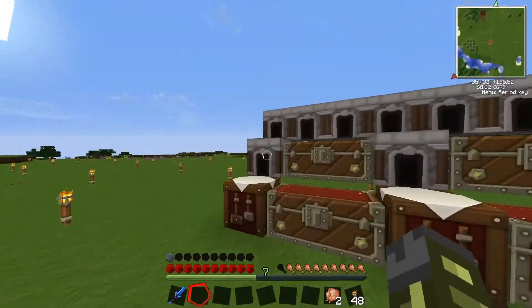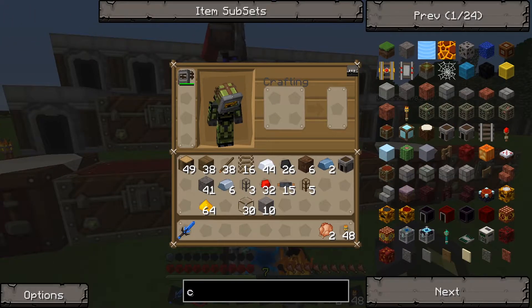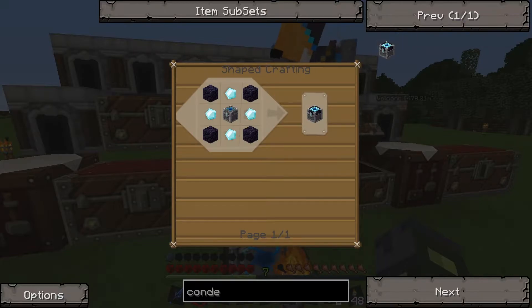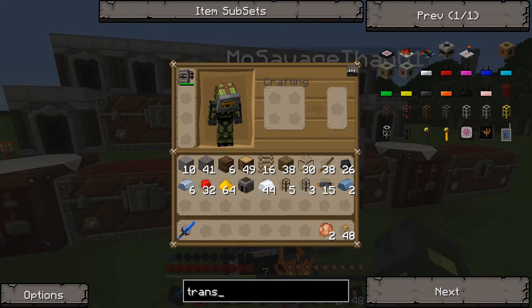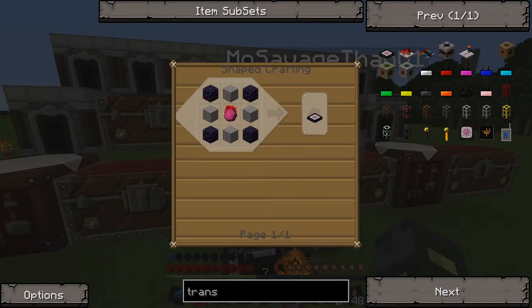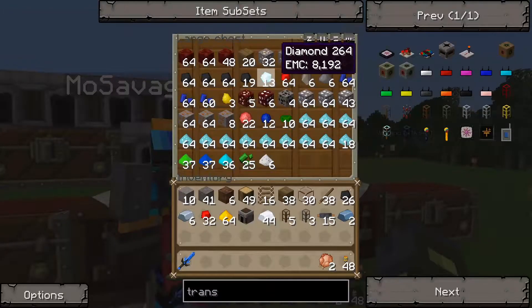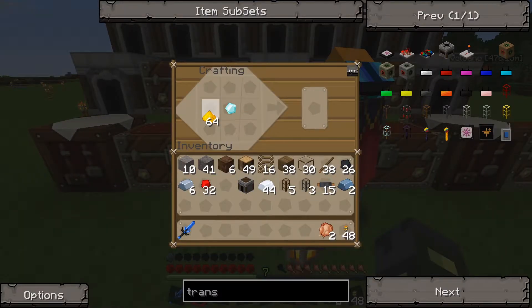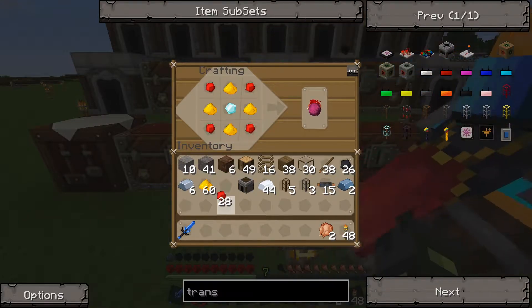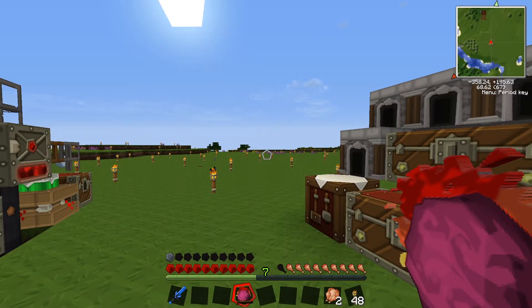Where's the glowstone — there it is. Ready to make the condenser? Actually no, wait — we're making a transmutation tablet, so just type in 'trans.' We need a philosopher's stone — that's one diamond, redstone, four obsidian. Where's the obsidian? There's some obsidian. And four stone — do you have the stone?